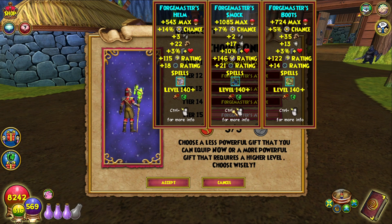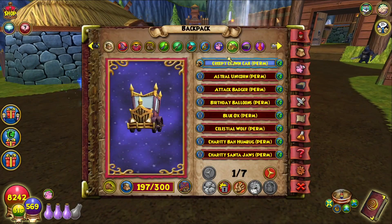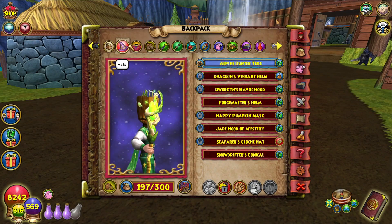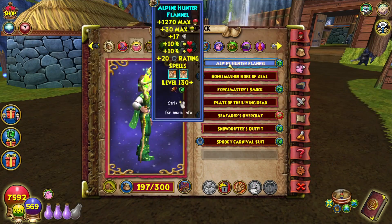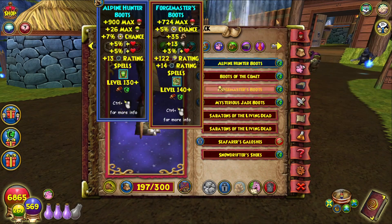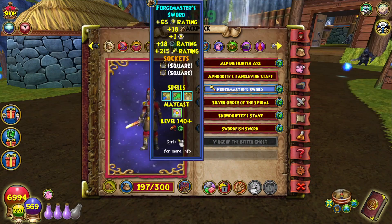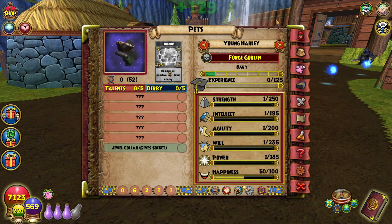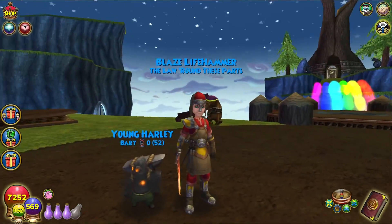We are just gonna redeem that and put it on to see what it looks like. Let me go ahead and take that off. I don't want to equip the mount until we get to the house, because I want to save that reveal. But let's look at all this first. So here is the Forge Master set — everything, including the sword. Let's also equip the pet. Alright, here is the full set for the gear.